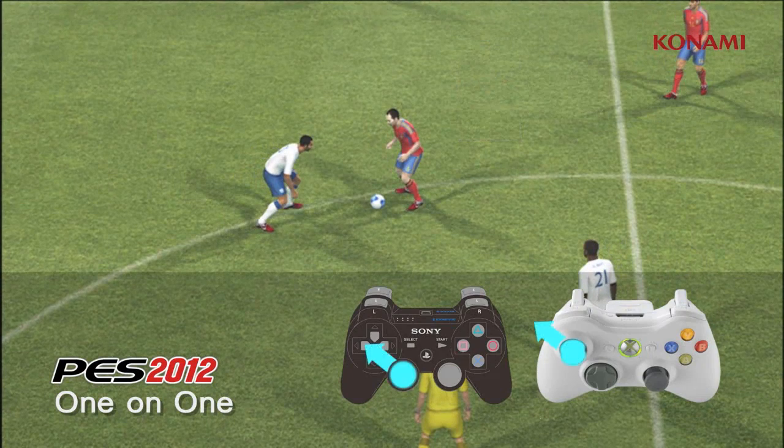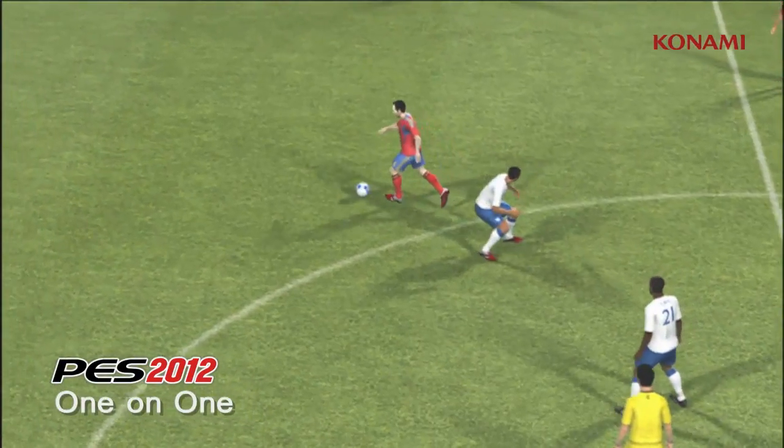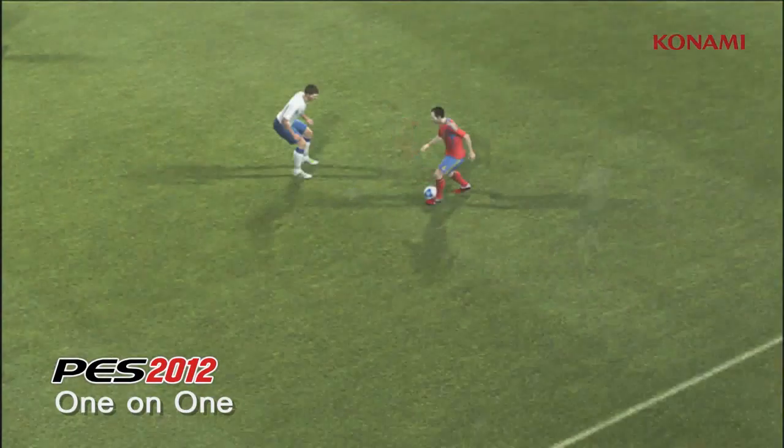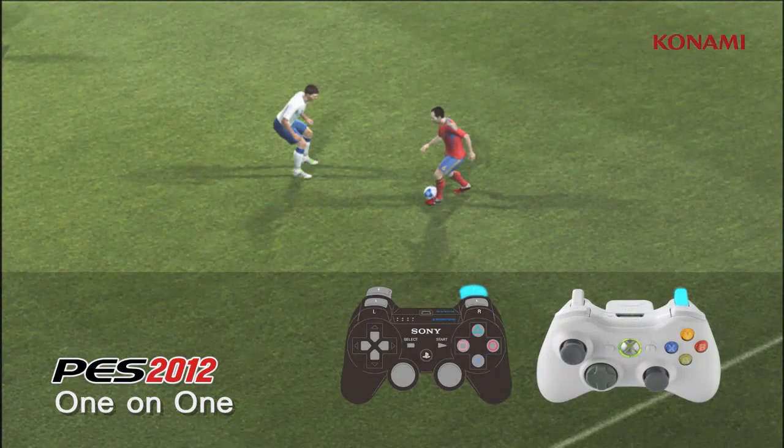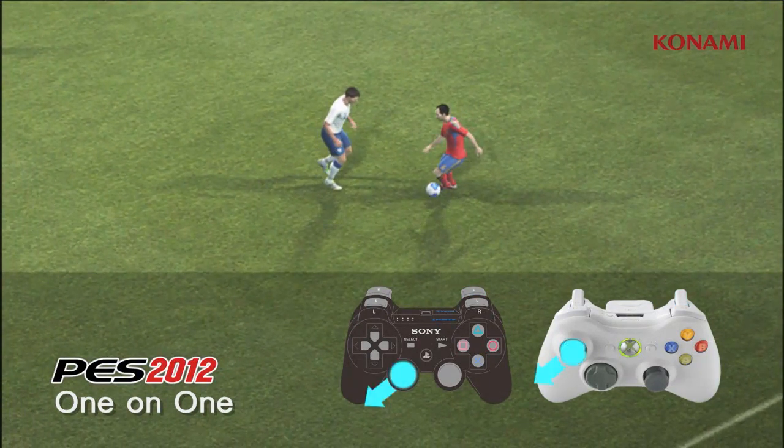Upper body fakes can be activated using R2 followed by a direction. Some players can also execute step overs when R2 is pressed. The left stick can then be used to beat the man.